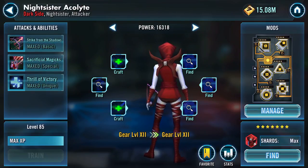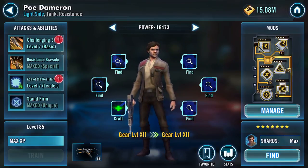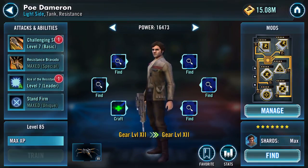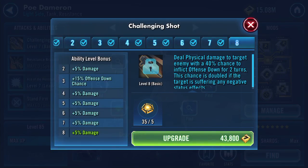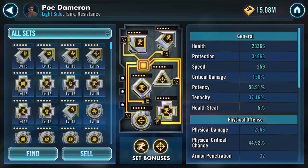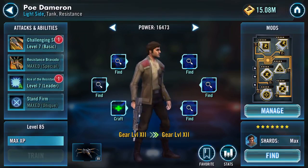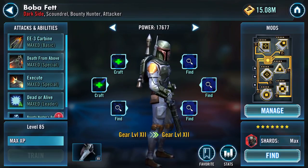Poe — only has two abilities maxed so far. That would probably help a bit. Speed-wise he's pretty quick at 259, with 58% potency. He is my only Resistance character that's Gear 12 at the moment.